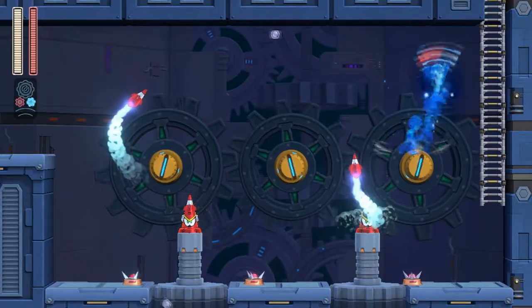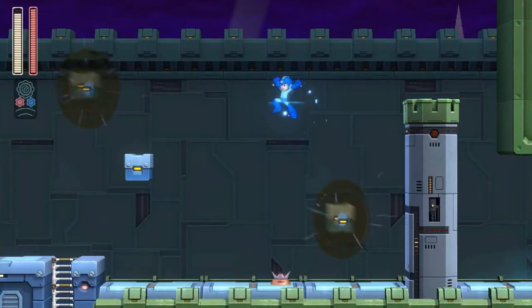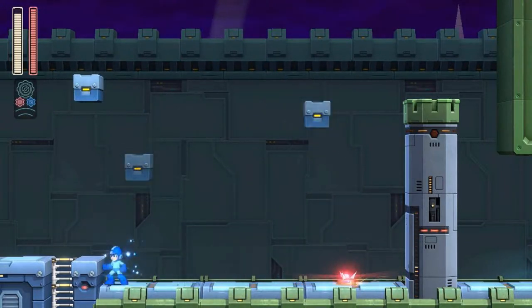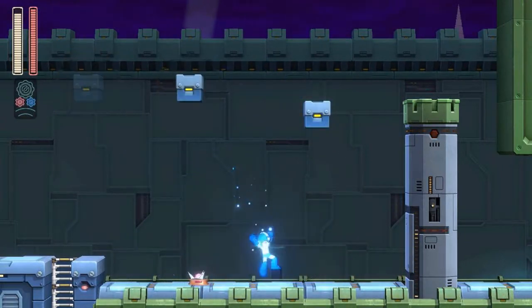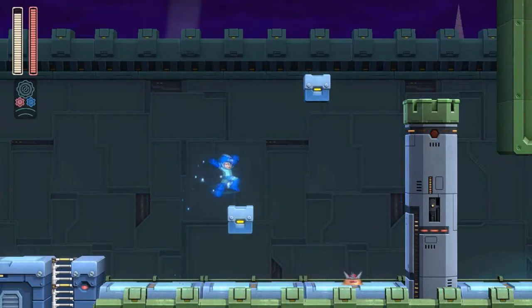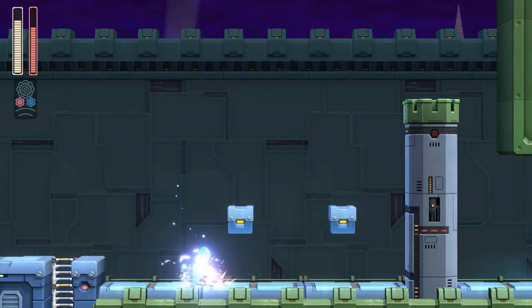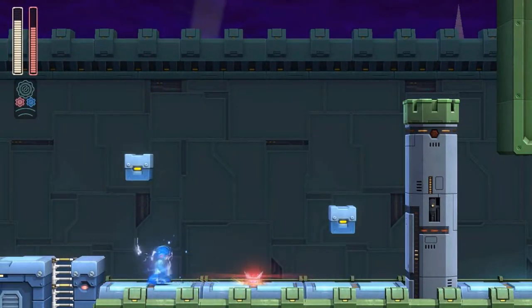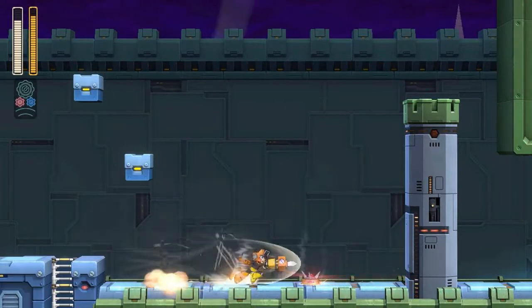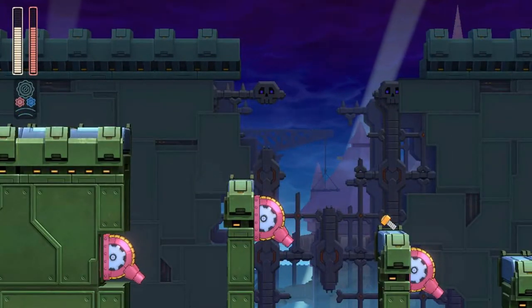Oh, because of those falling platforms. Even though I have the power, I'm liable to die. Why? Just why? Why did you bring back these little bastards? Why did you bring back the Yoku blocks? I hate these ones. Well, at least they give you a training spot — it's a good thing. I spent some time on that. I'll get through you! Ugh, it's gonna take me a while.